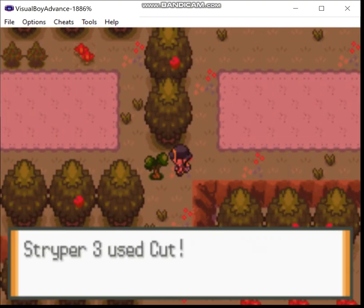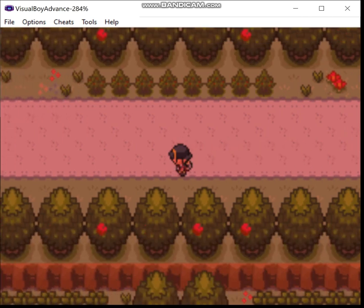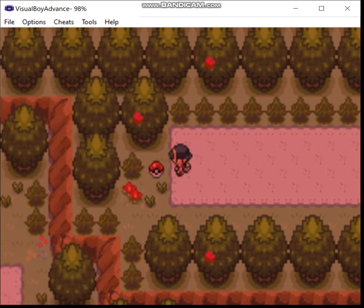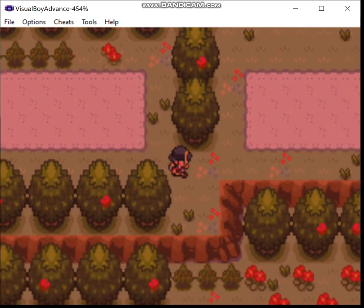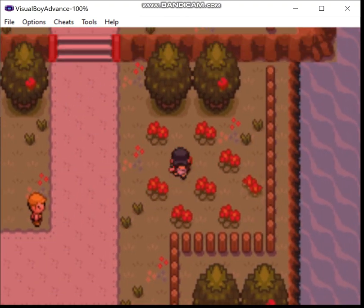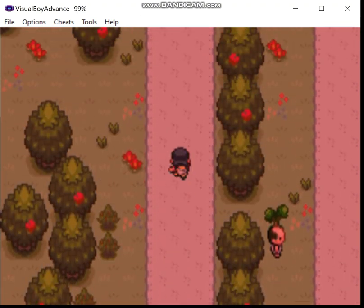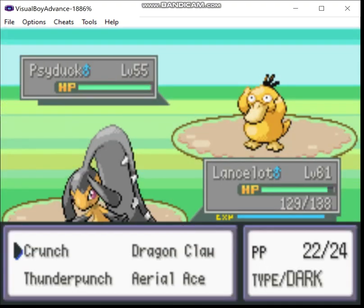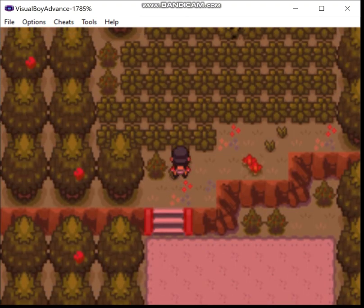There's usually an item up top, plus other trainers. There it is — Power Up. Man, these trees grow back fast. Nothing over here. We're going to battle all the trainers because it's just easy experience.